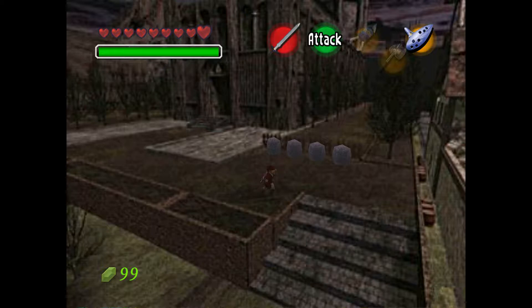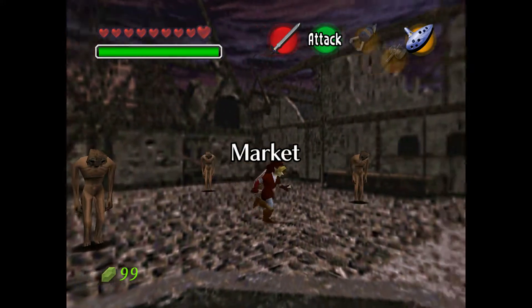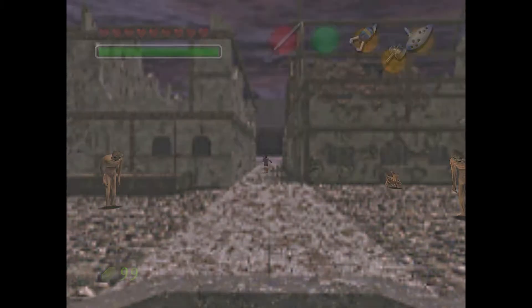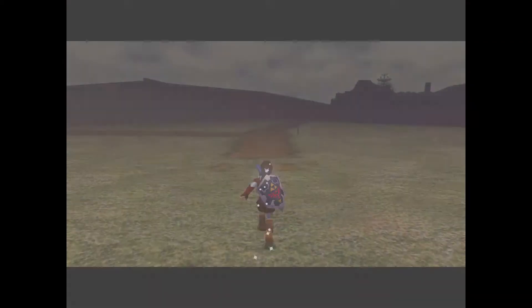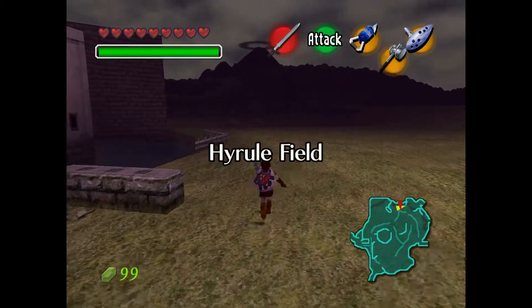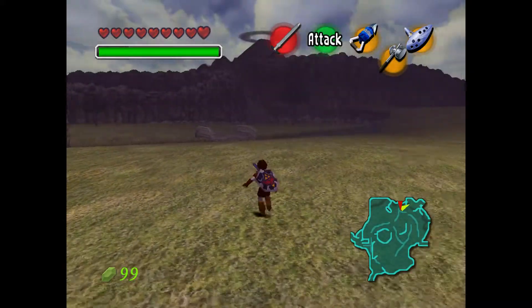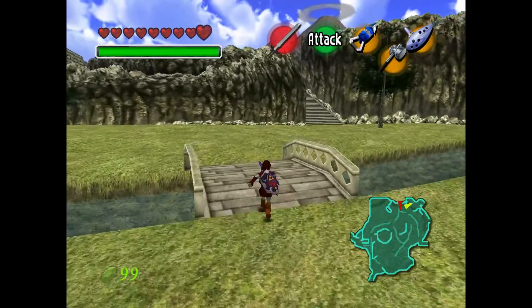So we're going to get a couple of things before we do the Water Temple. The first of them was that Magic Meter. We're also going to get the Golden Scale, the Iron Boots, the Zora Tunic, and a Piece of Heart. I think the Iron Boots is going to be the one that takes the longest to get, simply because that's the item from the mini dungeon.